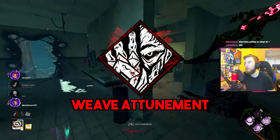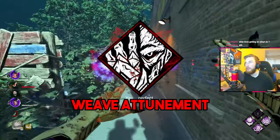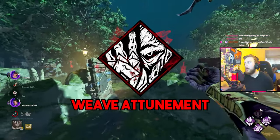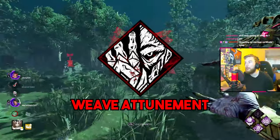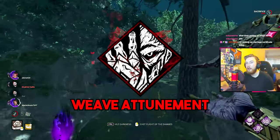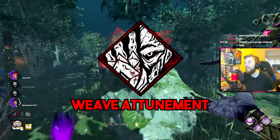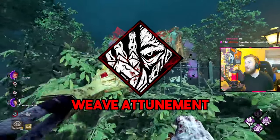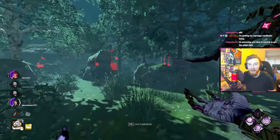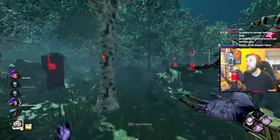The third perk is Weave Attunement. When an item becomes depleted for the first time it's dropped, and you see the auras of dropped items. Survivors within 12 meters of any dropped item have their auras revealed to you, and if they pick up a survivor item they suffer the oblivious status effect for 30 seconds. This pairs very well with Franklin's Demise, creating aura beacons across the map. Vecna's Adept is fairly easy to get as long as you're making use of his spells.